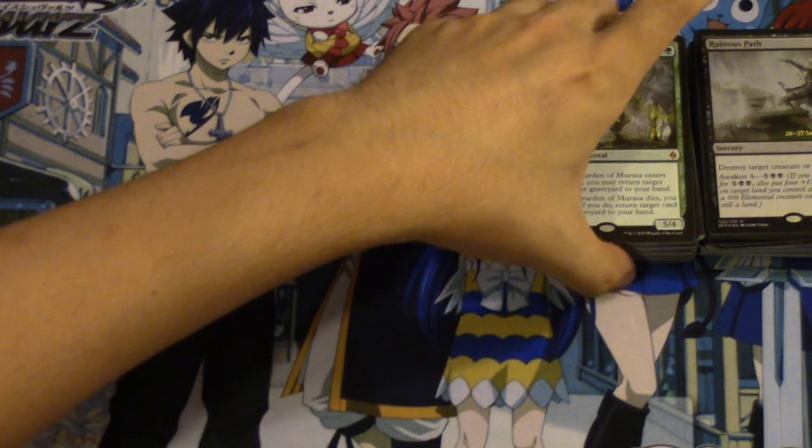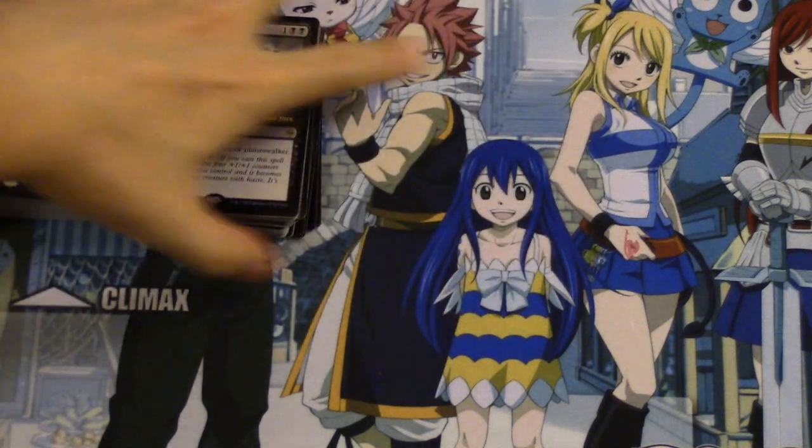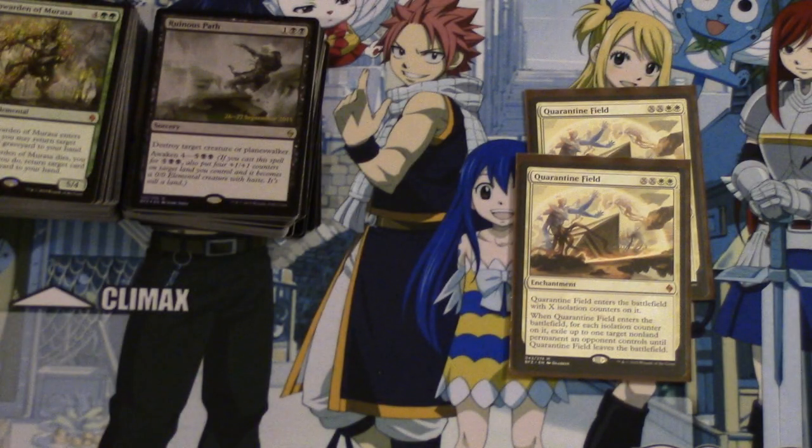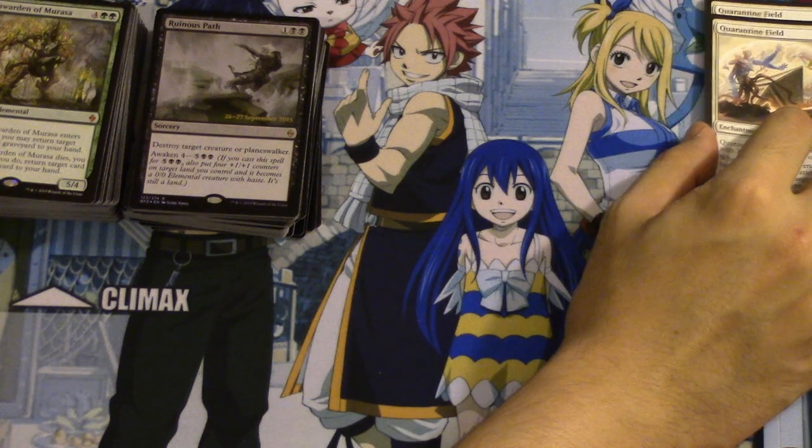Hey guys, I'm going to show you what a case looks like. I did not get Expedition, and some of the cards are in sleeves — I'm trying to take them out of sleeves because I forgot I should have done a case recap, which I didn't do, but what can you do?